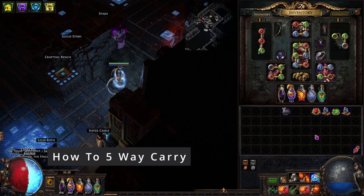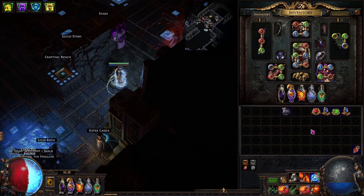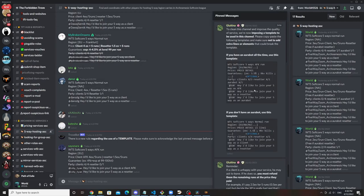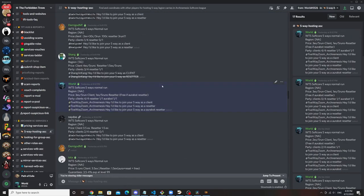So how do you actually start a five-way carry? Once you have this build set up, we're going to go to the TFT Discord and make a post using their template. For example, I have my example post right here that I've used. Once you post this, people are going to message you and you'll invite them to your party. When everyone's in the party, you'll trade each of them and collect the fee — for example, I have three exalts per five runs as my fee.